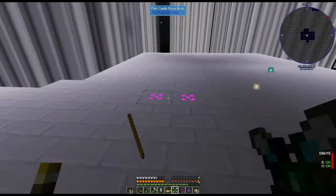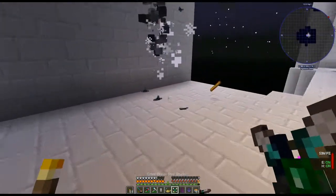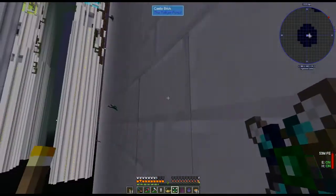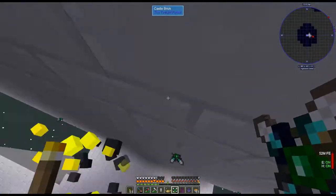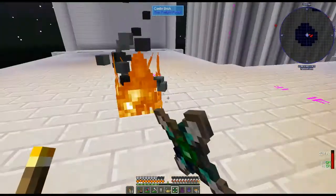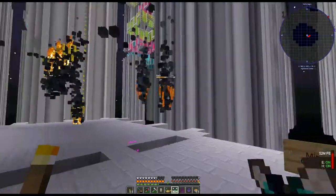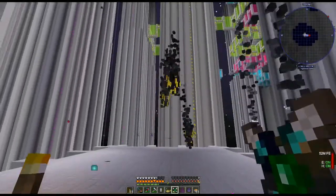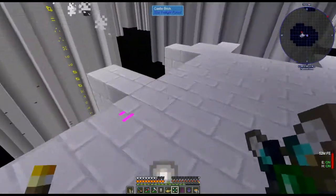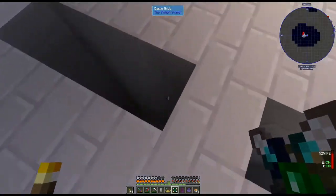Thank goodness I did the fire resistance potion! Suck it! Excuse me, I said suck it, I didn't say shoot it. Needed some blaze rods — thanks! Look at all these shurikens that did not hit them. I think we're gonna make an unbreakable shuriken soon anyway. I want to see what the sign says. I have like — I said I got the fire protection potions, so we have unlimited fire protection. They just constantly spawn here.